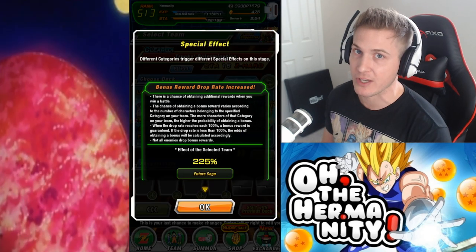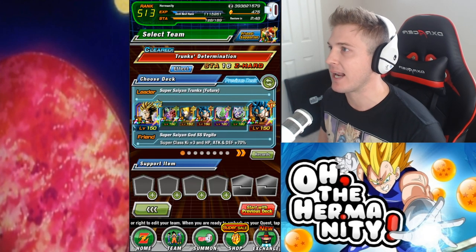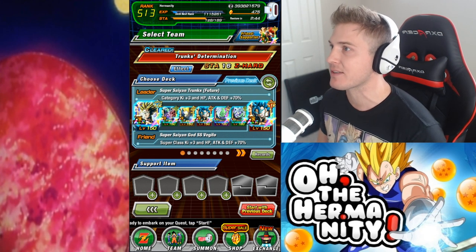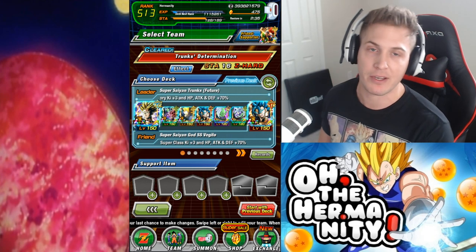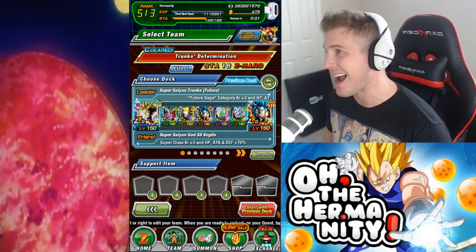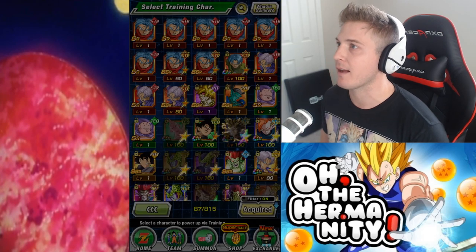Nine times out of ten I'm getting two to four drops of that Trunks unit, so it's actually quite easy to do. The units I have are: LR Trunks, LR Goku Black, Goku Black, and Zamasu; LR Trunks Fused, Vegito Blue, Zamasu, another Zamasu; and then obviously for my friend unit I picked Vegito Blue as well. This team is stacked with as many allies as possible to give me the highest effect boost I can get.